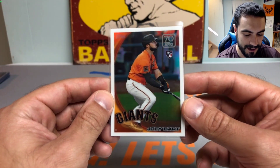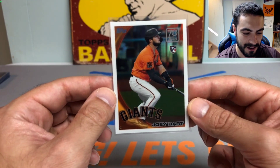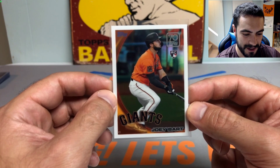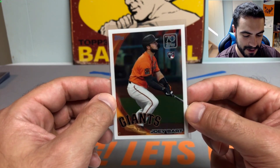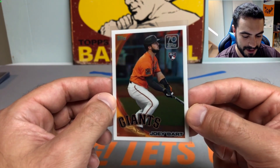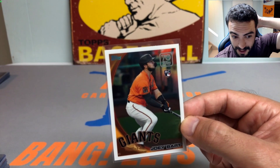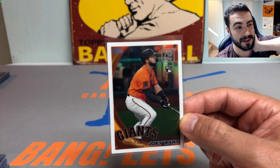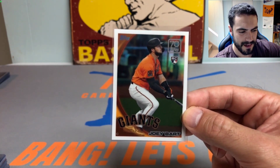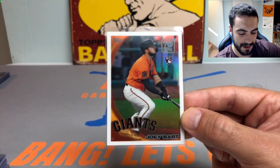We got this sick Joey Bart rookie card with the 2010 Topps Chrome design, reminiscent of the iconic 2010 Topps Chrome Buster Posey rookie card — Bart is his predecessor. I just had to pick it up; it reminded me so dearly of that 2010 Buster Posey rookie. I remember opening a hobby box of 2010 Topps Chrome as a kid with my best friend and I got absolutely hosed — got a redemption for like Cory Gillespie or Brian Matuse, but I did get some really nice rookie cards like the Strasburg refractor.